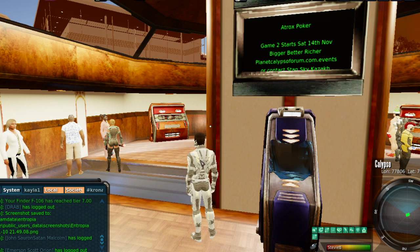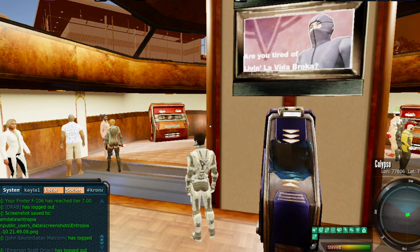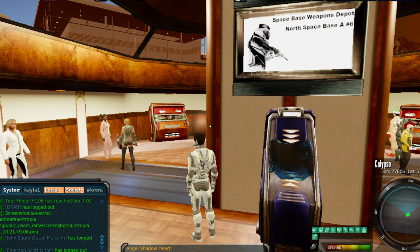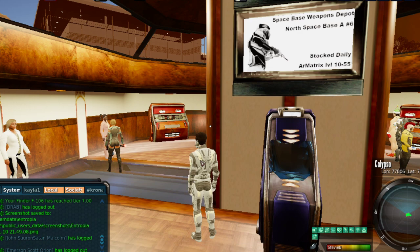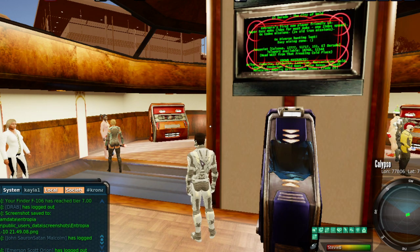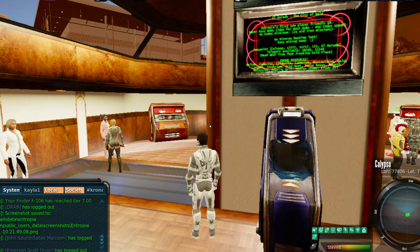Within about three minutes of saying that, I got the hoff swirl. At first I thought it was a 350 ped hoff — no, it was a 3,500 ped hoff. My biggest hoff prior to this was 2,200 ped from my very first mayhem, Halloween 2018 Cat 1. I hit another for 2,200 ped last Halloween and one for 1,100 in summer mayhem — and now this one for 3,500, so my biggest to date.